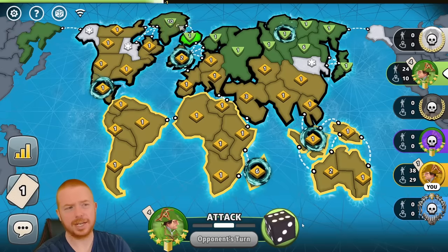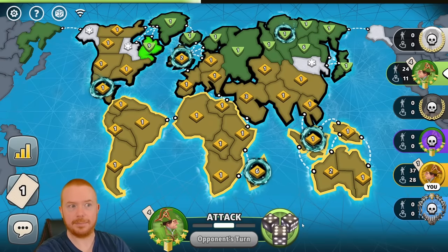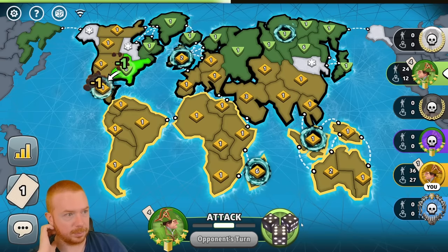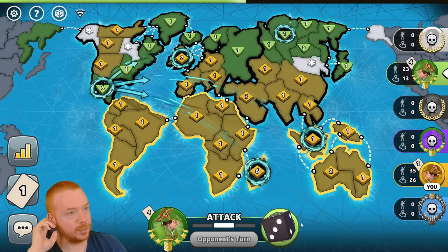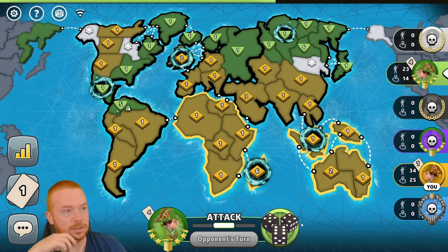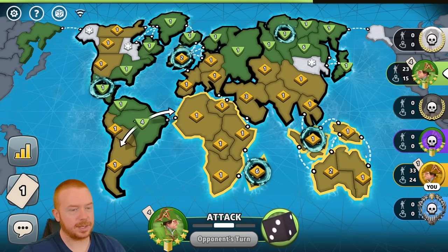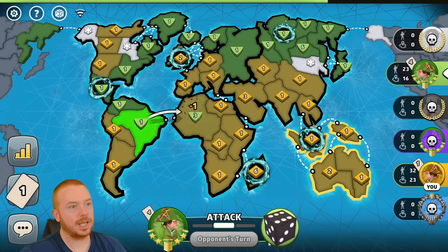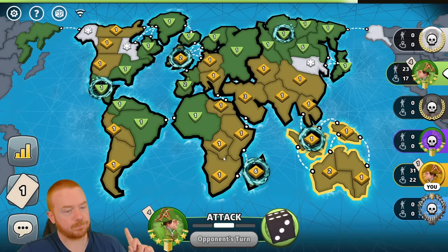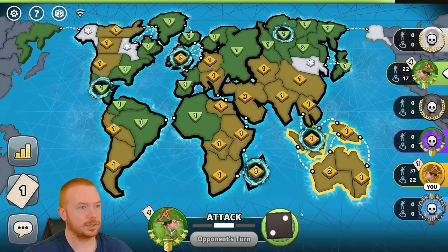Even if that misses, apparently green wasn't good enough to recognize that he could have killed purple and then come after me. Green was signaling pretty much the whole game that he was a newer player. He does break all the bonuses except Australia. The number one thing you want to do in a 1v1 is break all of the opponent's bonuses first and then try to hold a bonus.